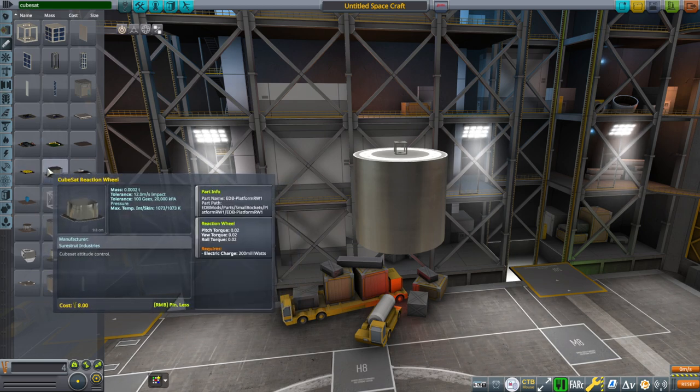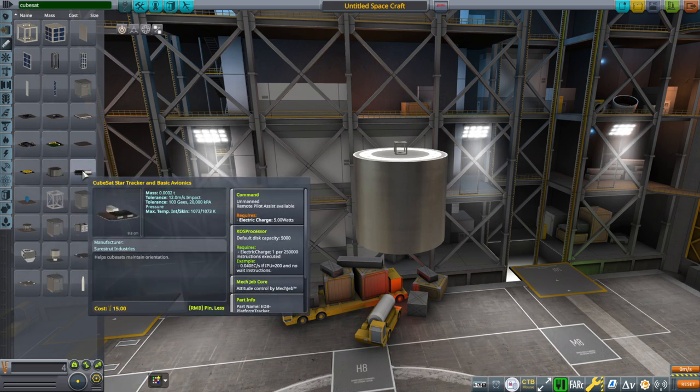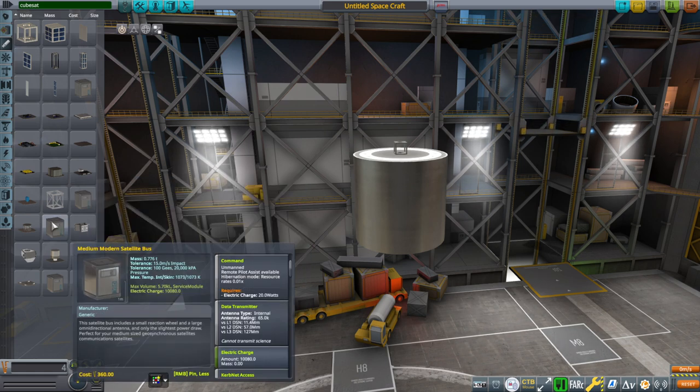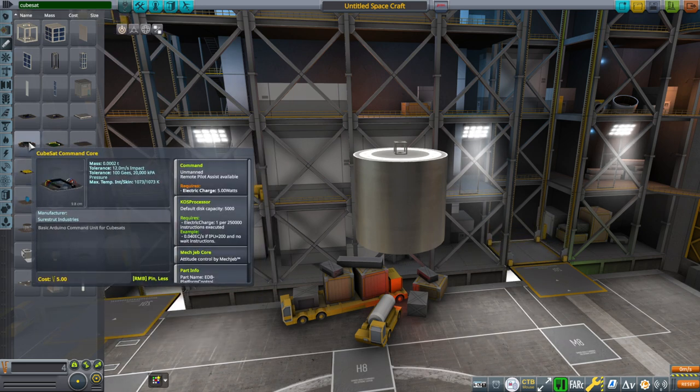And there's a CubeSat reaction wheel, and a Star Tracker with basic avionics. This provides better SAS functionality — prograde and retrograde hold. By default, we do not get that with the control core.